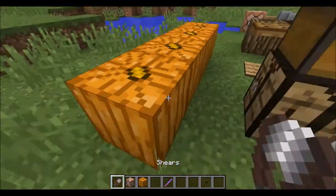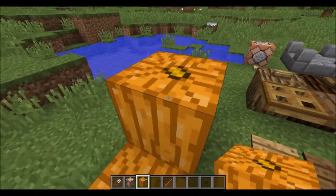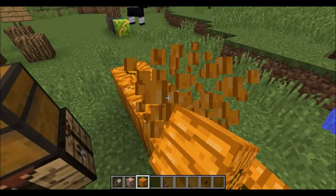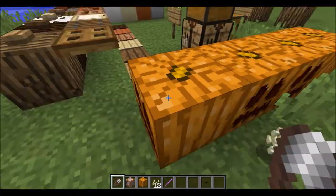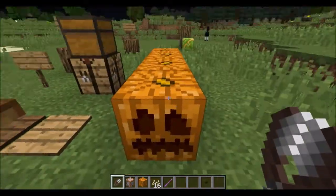The first new feature is a new type of pumpkin: the uncarved pumpkin. This will now be the pumpkin that spawns naturally, and you can shear it with shears and get back four pumpkin seeds. You can click it from any face, and that'll be the face that is carved.